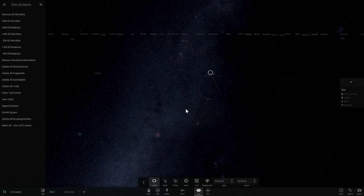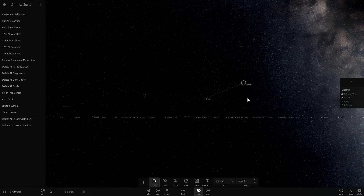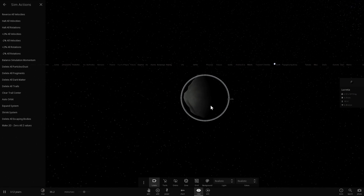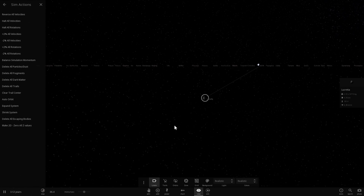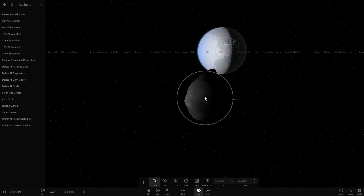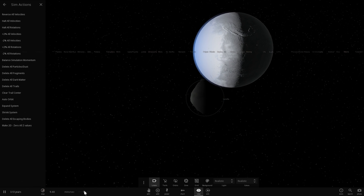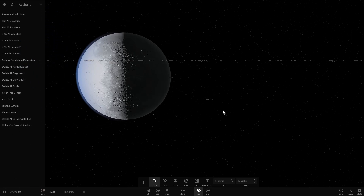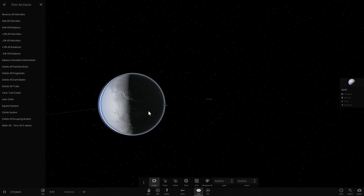Here comes the next asteroid, Saita, and it looks like it's going to miss us as well — its trajectory is a few thousand kilometers away from Earth. We're safe again. What about Lucretia? This one looks like it might actually hit us. It's 5.7 kilometers in radius and about twice the mass of the first asteroid, moving at approximately the same speed. But it looks like we're lucky again — it's passing by, very close but not close enough to hit.